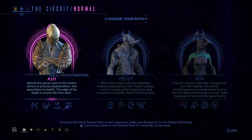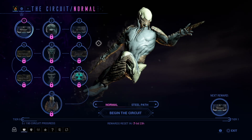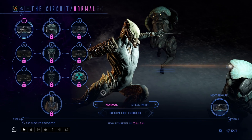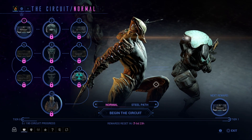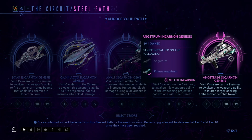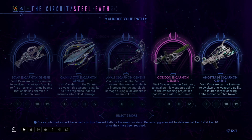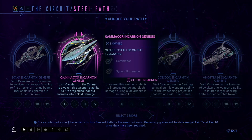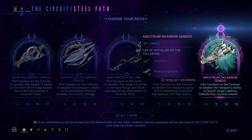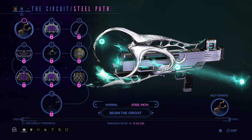That's interesting because Ash was actually very hard to get at one point, because a specific enemy was the only one that dropped his parts. So it's nice to see that he's a lot easier to get now. Moving on to the Steel Path, you can choose from any of these five weapons. There are new weapons added and I believe you'll be able to purchase them if you don't want to farm them out.